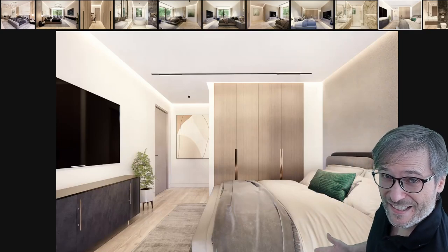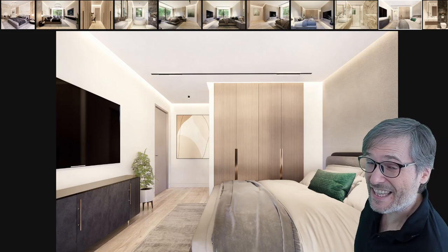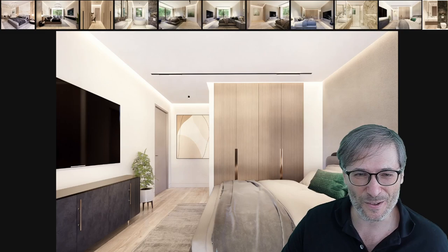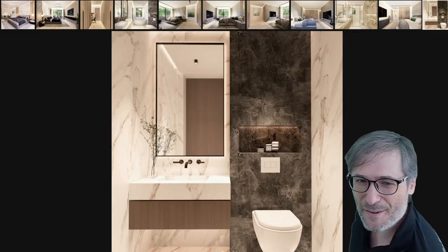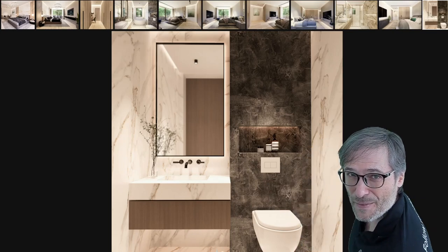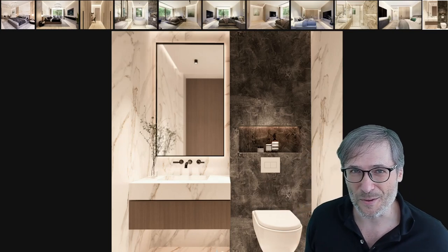Now here we're at the guest bedroom — we're downstairs. This is the sixth bedroom in the house, the guest bedroom, followed by the guest bathroom. The guest bathroom also has a nice black accent wall to make it a little more interesting to look at.